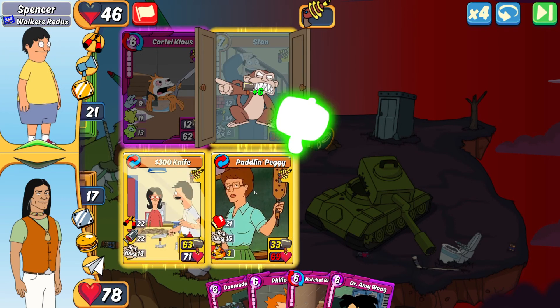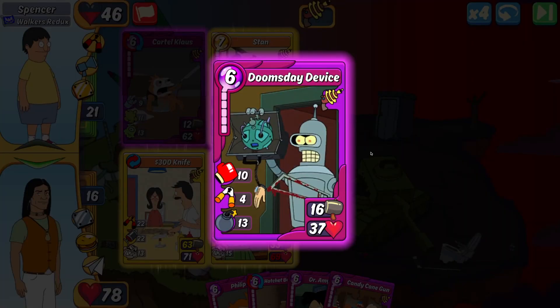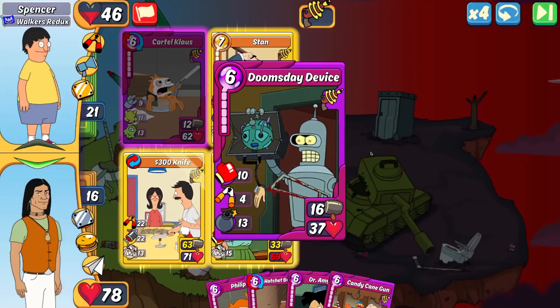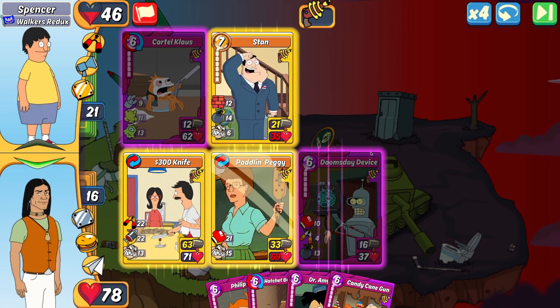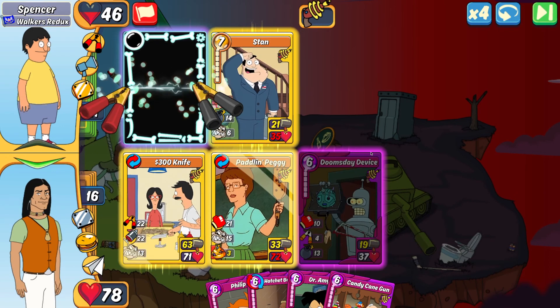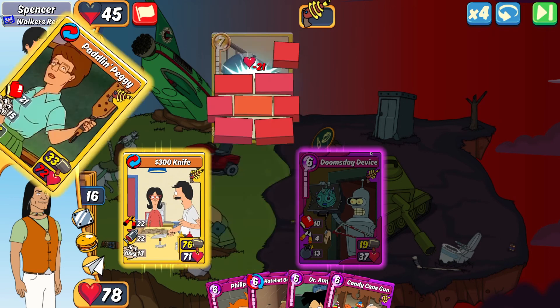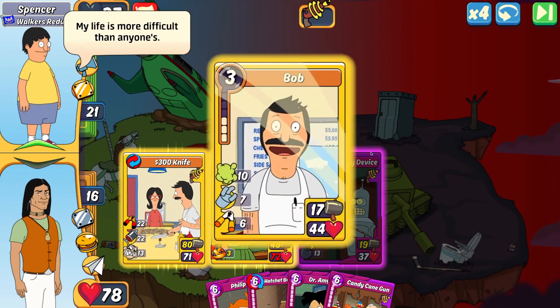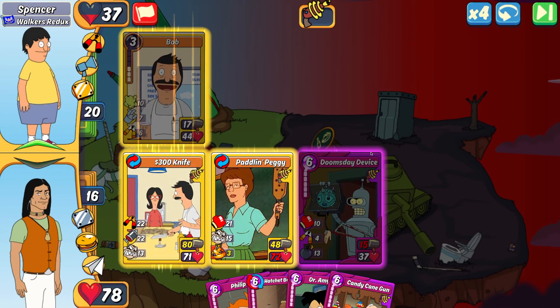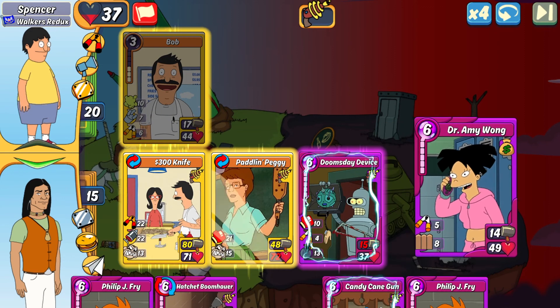Spencer plays a Cartel Klaus in slot one. Stand got his attack in and is starting to craze, so I'm going to play Doomsday to get some heals built in. I think I did make a mistake with that Paddling Peggy. My 300 Knife will be one-shotting the Cartel Klaus because of all the jab. Peggy was able to take out the Stand — that worked out nicely. It is over this turn.